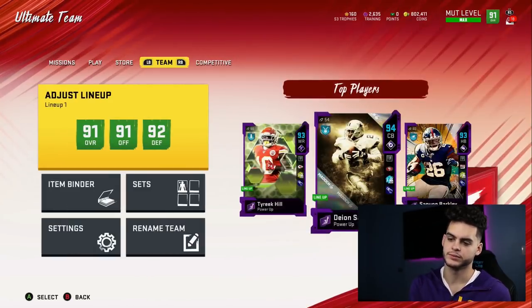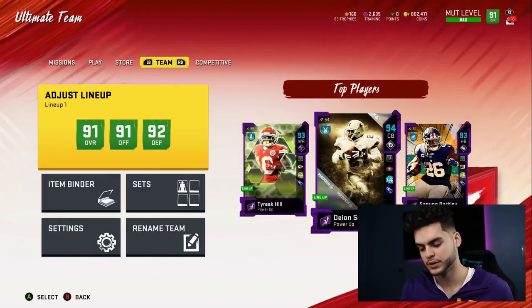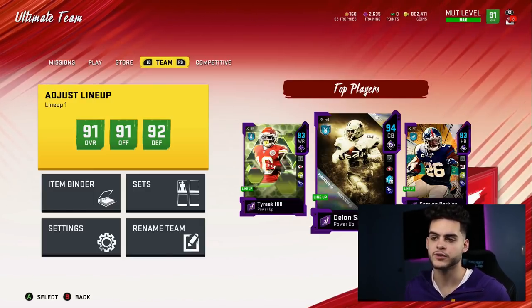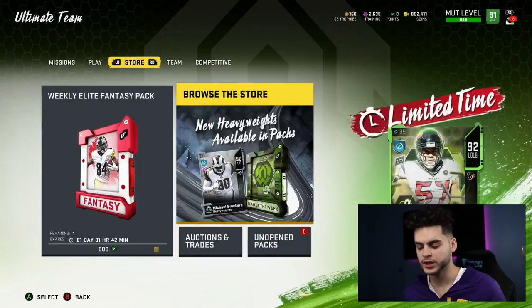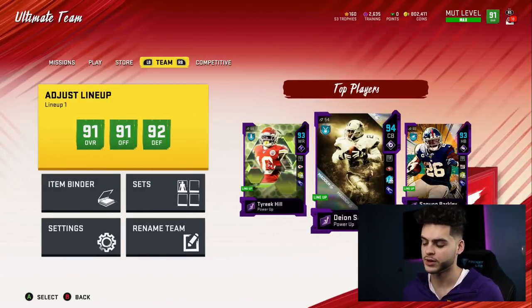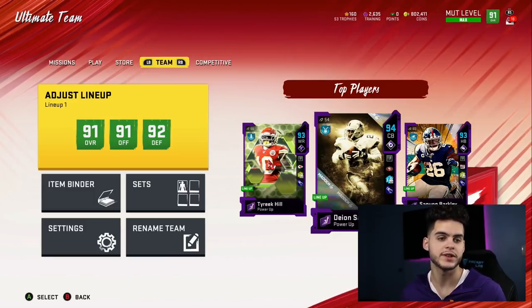Overall, the best advice I can give: this promo starts in seven days. Don't be hasty. Don't blow your coin stack on the first card or LTD you see this week. Just wait, let the promo come rolling in, and when it does drop, don't buy everything right away. When the Halloween promo first dropped, a lot of cards were going for 380K and Ray Lewis was going for 500K. Give it three days max, and those cards drop to 250K and Ray Lewis goes to 340K. Always give it a day, watch some YouTube, see what people have to say, then rock with what you need.